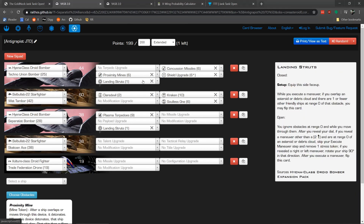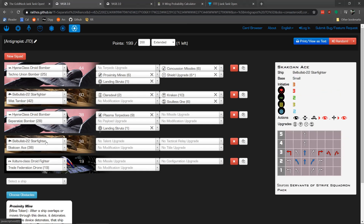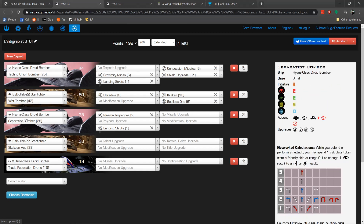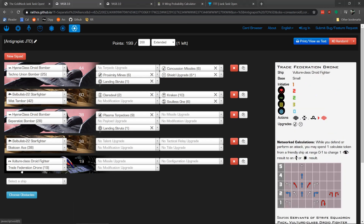I have two bombers — one with Concussion Missiles, Prox Mines, and a shield upgrade. The second one with the Plasma Torpedo and it's PS3. Both have landing struts, pretty nice. And then my Trade Federation Drone, which in this list I've mainly tried to use as a calculate battery for my other ships. It didn't really end up working out that way, but it's a pretty solid list.